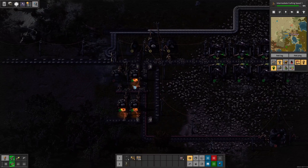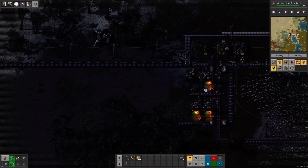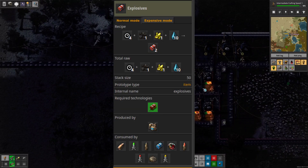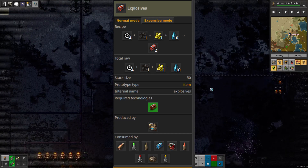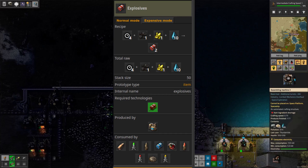Now going to explosives — in Factorio, they are created with sulfur, coal, and water. But this isn't exactly how they're made in real life.